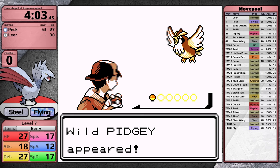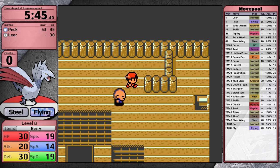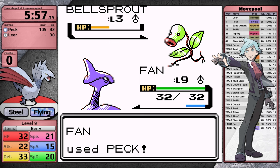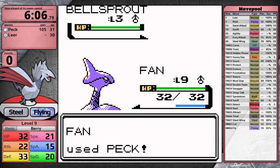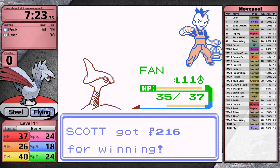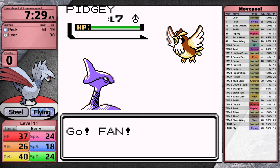On Route 30 I take the same approach as with Mantine — fight every trainer and all wild encounters. While Mantine was usually three-hitting most Pokemon, Skarmory at worst is getting a two-hit. I finish the route, catch a Bellsprout, and then head towards Sprout Tower — after all, Skarmory has Peck which is super effective, so I can do some extra training here early on. Honestly, Skarmory is very terrifying. I make quick work of all the Sages and head to Falkner's gym, where having a high defense stat is clearly more advantageous than high special defense in the early game. Additionally, the steel type resists almost 70% of the types in the game, which is insane.